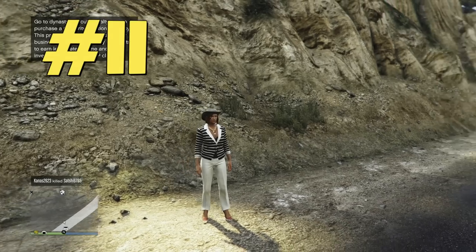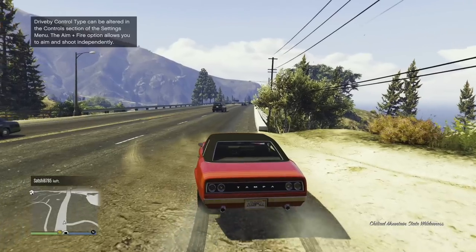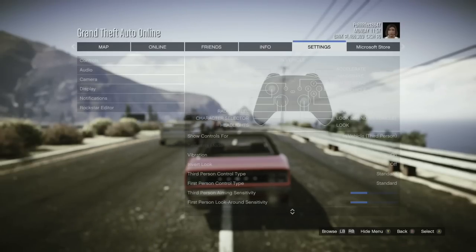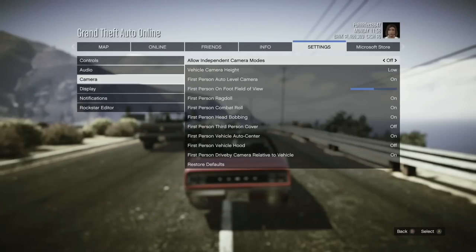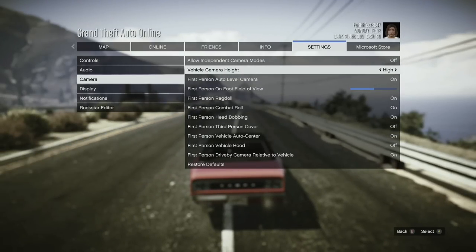There's another important settings change you'll definitely want to make from the very beginning — it will help you hit things less frequently while driving. Open the menu, go to settings and choose camera. Here, change vehicle camera height from low to high. And that's it — now driving will be much more comfortable.